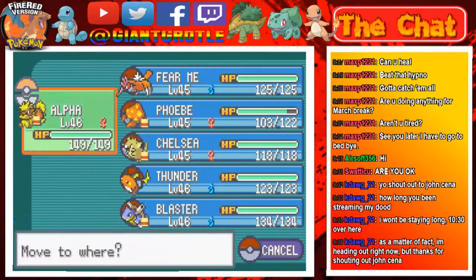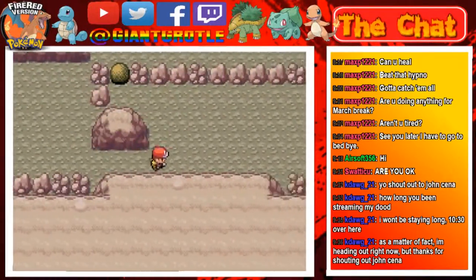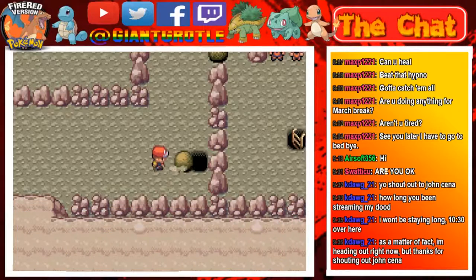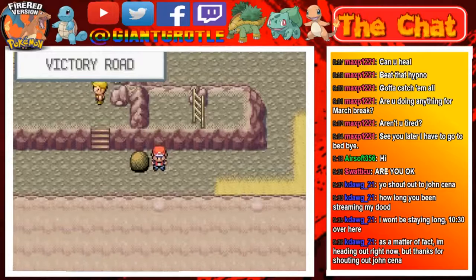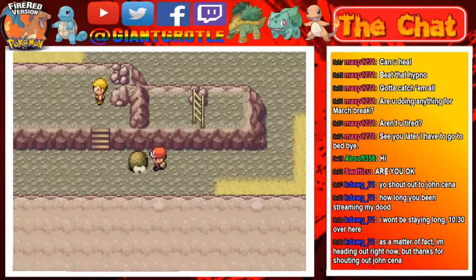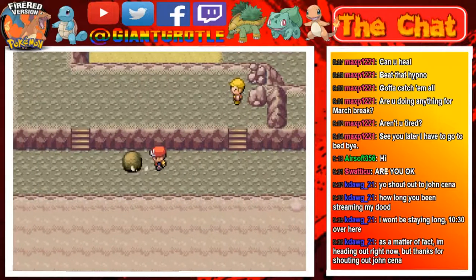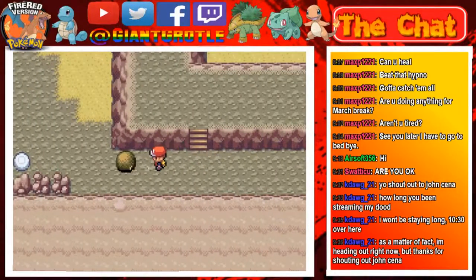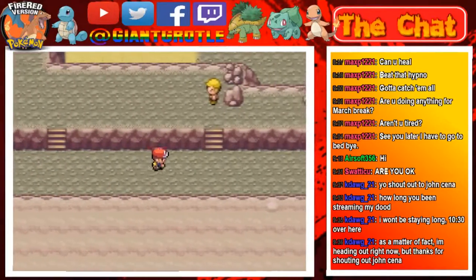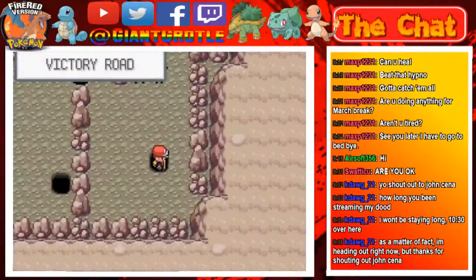We'll switch Pokemon again. My Pokemon are at level 45 and 46 — nice. What we want to do here is push this boulder into this hole and then fall through the hole. Now we can move this boulder. Let's move the boulder so we can progress. Keep going on the path of the boulder — push it all the way to the left. Now we can go right here. Gary also came through here, of course.